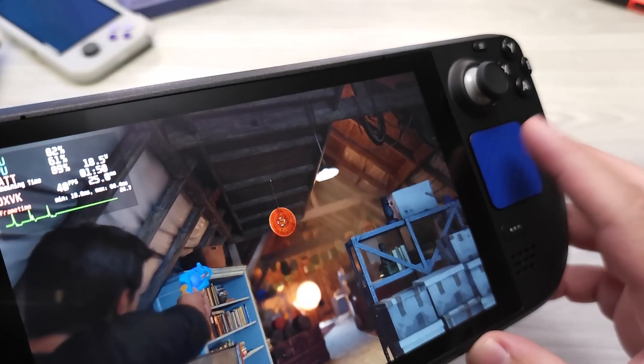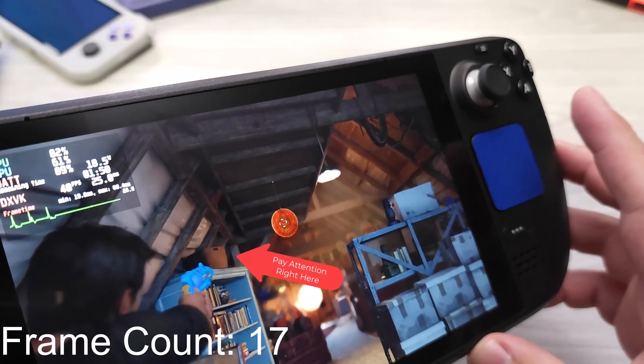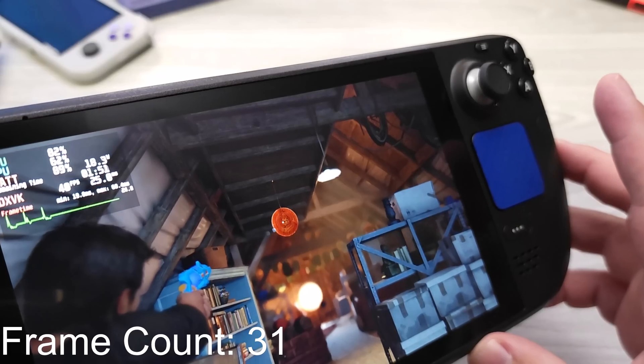So what I did was take my camera — which records at 1080p 120 FPS. I verified it records at 120 FPS, which means 8.33 milliseconds per frame. From that, I can calculate how long it takes from pressing a button to seeing an update on screen. On the Steam Deck, I use the touchpad as the indicator since it's a flat surface and easier to time precisely. Looking at the 40 Hz, 40 FPS video: from when I press the touchpad, counting 17 to 18 frames at 120 FPS, that translates to 125 to 150 milliseconds of total input latency.